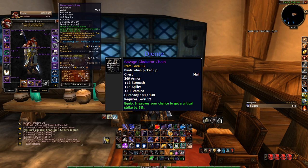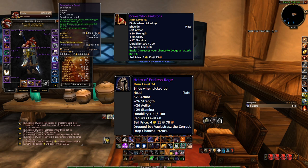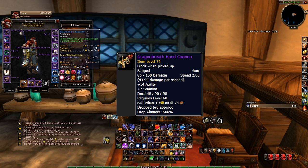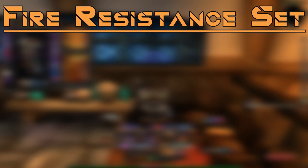I could put items like the Savage Gladiator Chain in this set but opted not to — this is basically my multipurpose set. The Drake Talon Pauldrons and Helm of Endless Rage are key items offering both mitigation and threat stats. The Dragonbreath Hand Cannon is also a really nice piece offering crit and stamina, as is the Cloak of the Shrouded Mists.